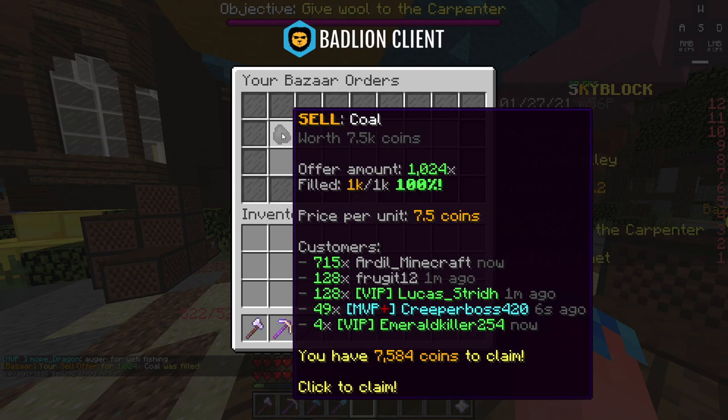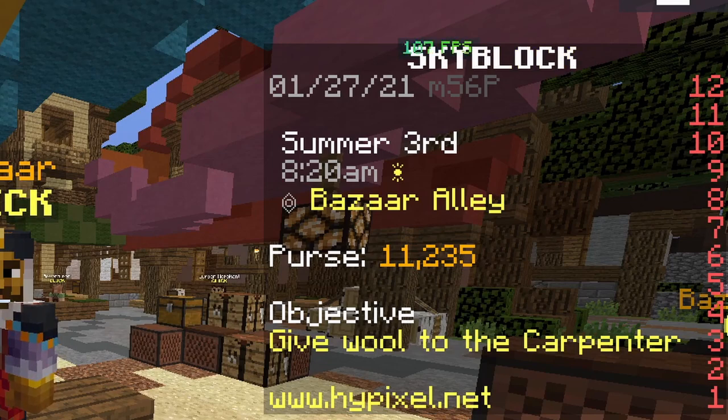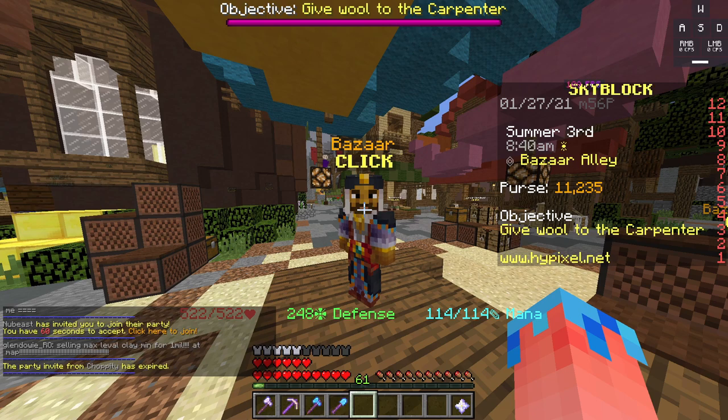Our order has been filled — 1,024 out of 1,024. At the bottom it says you have 7,584 coins to claim. We started off on 10,000 coins and we now have 11,235 just for buying 1,024 Coal and selling that Coal. It's not the fastest when you don't have that much money — once you're putting maybe 200,000 or 300,000 coins on an item each time, that will boost a lot more. Because we're starting off with lower numbers it's going to gradually go up.